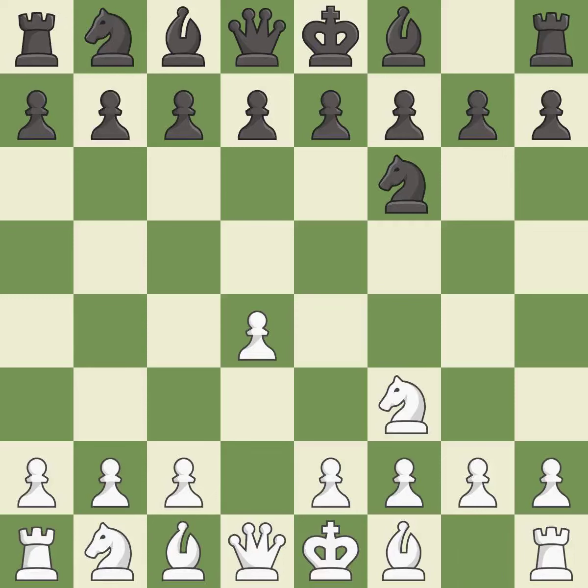NF3 develops the knight toward the center, gains more control over the e5 square, and strengthens the d4 pawn. g6 prepares to fianchetto the dark-squared bishop on g7, where it will sit on the long diagonal.